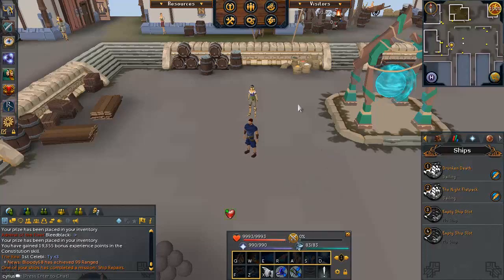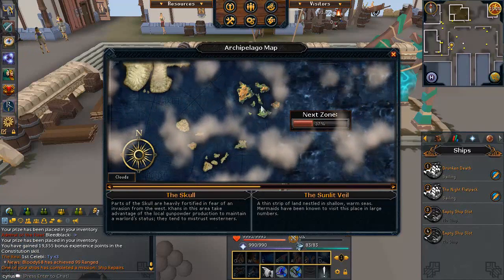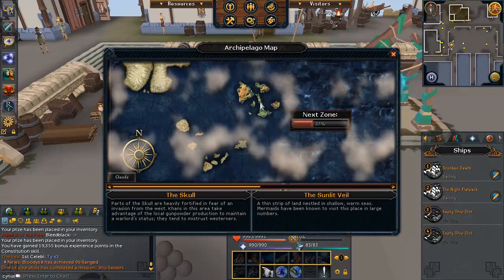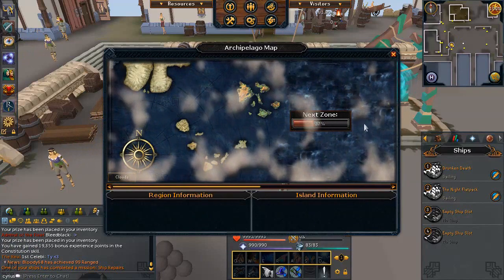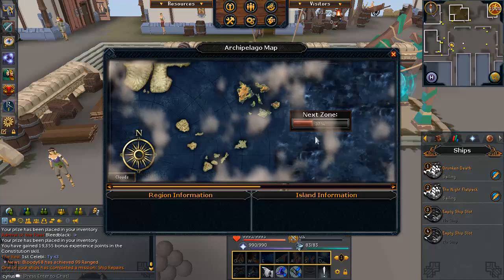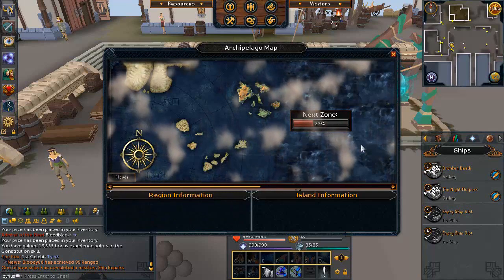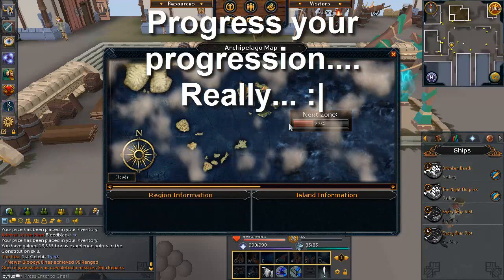You unlock more of these ship upgrades with every new region you explore. It might be wise to save your resources or spend them differently instead of pouring them all into ship or crew upgrades. So what is exploring a new region, and how do you do it? If you click the archipelago icon, it opens up the archipelago map. You can see which region you're currently in — I'm in the Skull region, shown on the left, and it says 37 to the next zone.